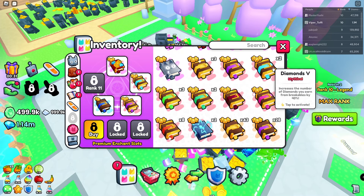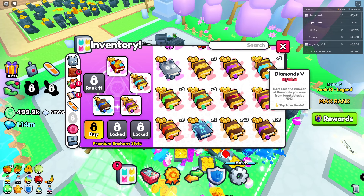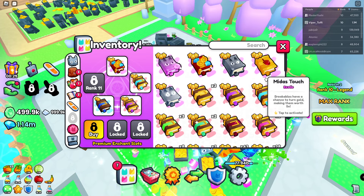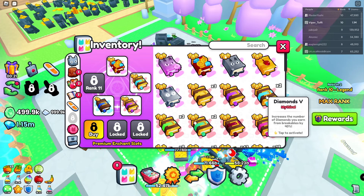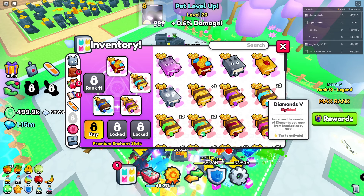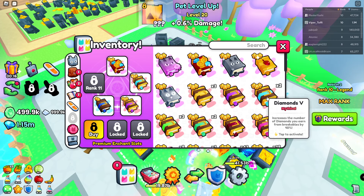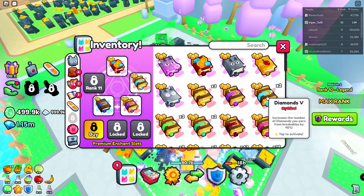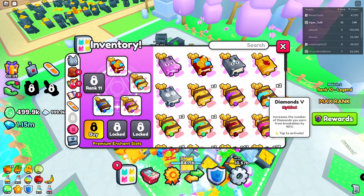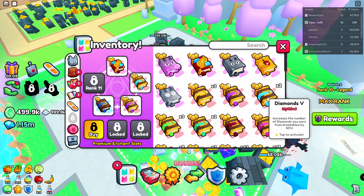Then diamonds — increase the number of diamonds you earn from breakables by 40%. Again, this does not increase your power or total power of your pet, so it will not increase diamond spawns. This will just add on to the income you already have. So if you don't have strong enough pets, do not use more of this one.